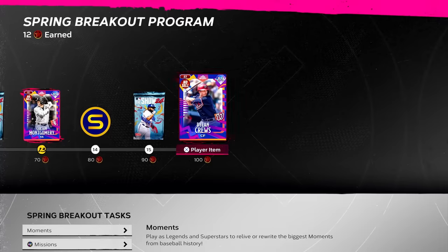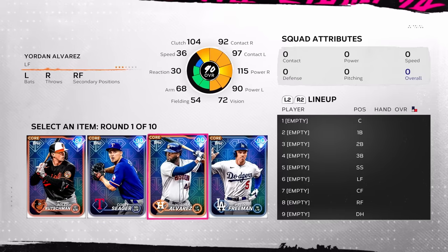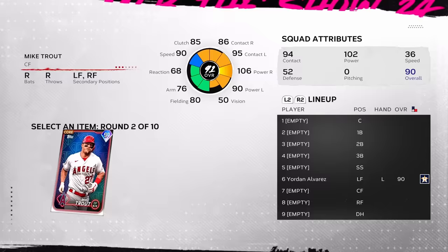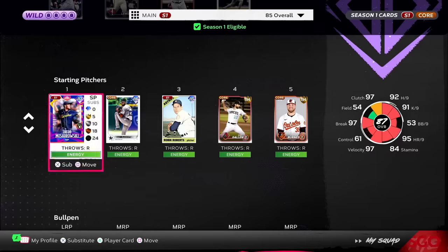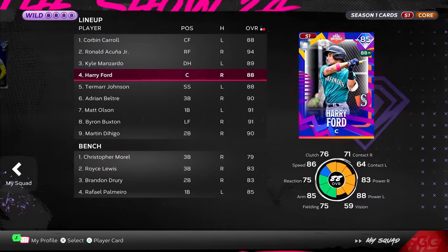Diamond Dynasty is always a difficult mode to review at launch since so much of the enjoyment depends on content updates throughout the year. However, in my time with the mode so far, I am enjoying myself. The removal of abundant 99 overall cards at launch makes the slow progression of my squad more rewarding. I also find myself progressing through programs much faster this year, with more variety to the objectives allowing players to unlock the best rewards regardless of how they choose to play. Certain objectives like Battle Royale Flawless were lowered this year, giving more players the chance to earn even more top-tier rewards. These quality of life changes show that Diamond Dynasty won't be giving up the title of most consumer-friendly card collecting game mode any time soon.